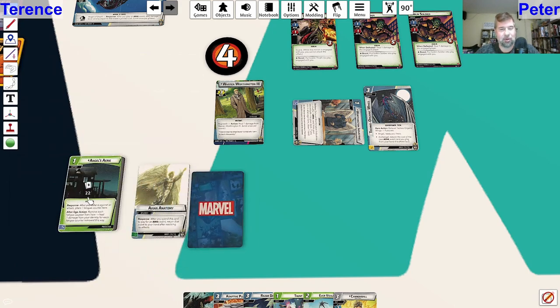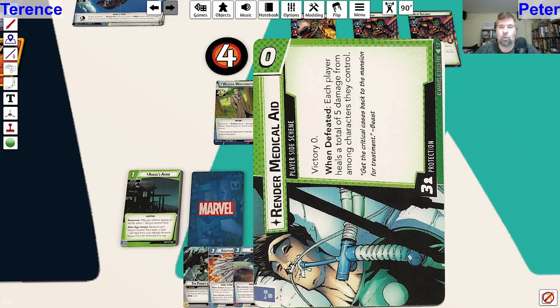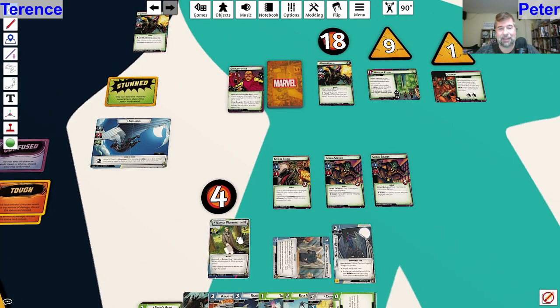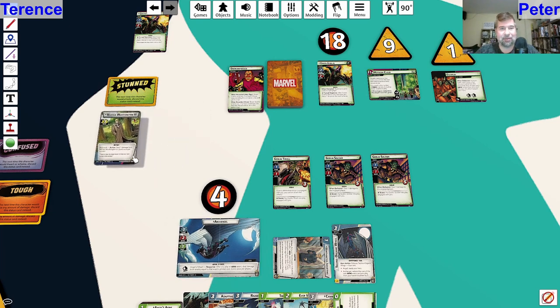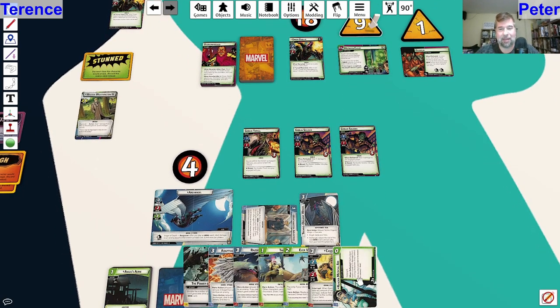Remove four threat. Let's put that one in. It's a zero victory player side scheme - when defeated, each player heals a total of five damage from among characters they control. I only control one, but healing five would feel pretty darn good right now. We're going to go to Angel form and see if we can't win right now. I don't know that it's likely, but if we don't win this threat is going to be a major issue. I don't really have much of a way to get rid of it.